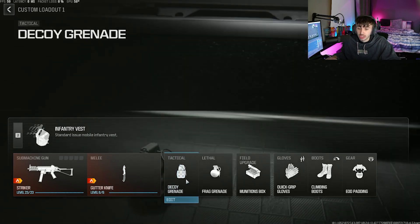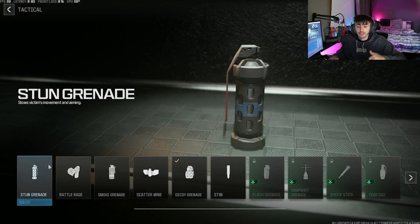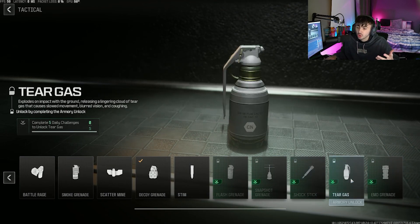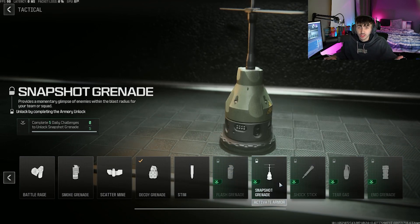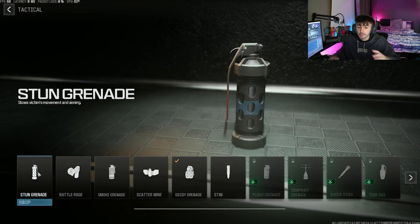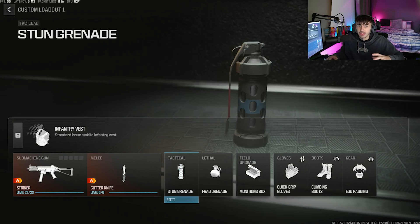Basically, what you're going to want to do is have a tactical grenade set up. The way that I like to do it, I find that stun grenades work the best. You could use flashes if you've got them unlocked, or even tear gas and snapshot grenades. However, I find stuns or flashes are going to be your best bet, and I've been running stuns personally just because I think they work better.